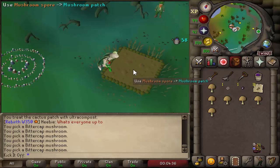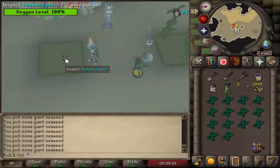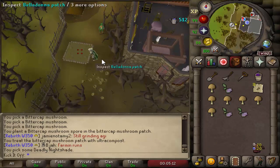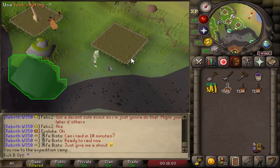You have a chance to receive the pet in different ways depending on what you are farming. For patches that you harvest — like allotments, mushrooms, and seaweed — the roll for the pet is on the final harvest. For trees and bushes, the chance is rolled on the check health option, where you'll usually get the bigger XP drop.